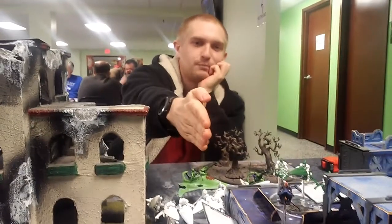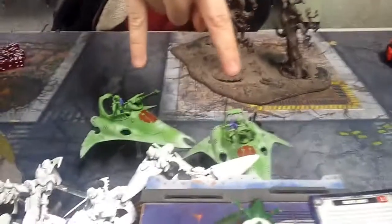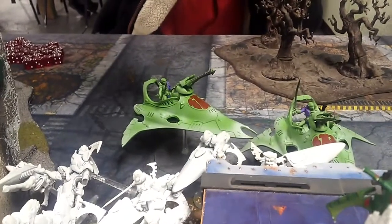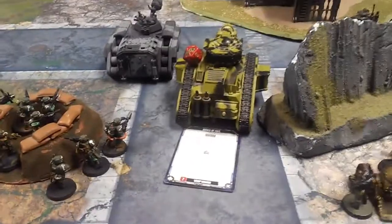Mason did pretty well in the shooting phase thanks to Doom. Every jet bike in range shot into the Leman Russ Demolisher. The shuriken cannons turned out to be assault weapons, not heavy, so no minus one to hit. Everything shot at the warlord and got to reroll wounds due to Doom — Doom does not care about faction, only about the target unit.